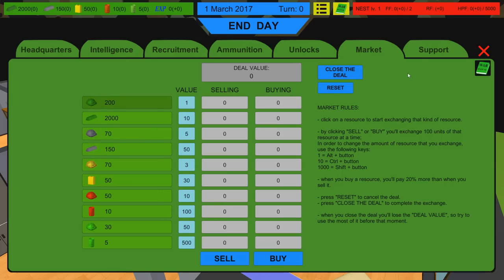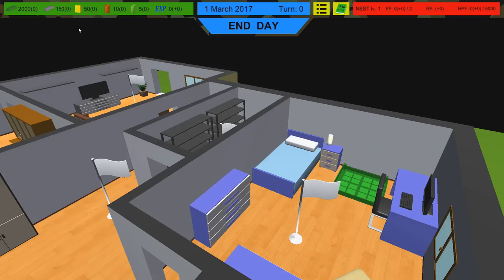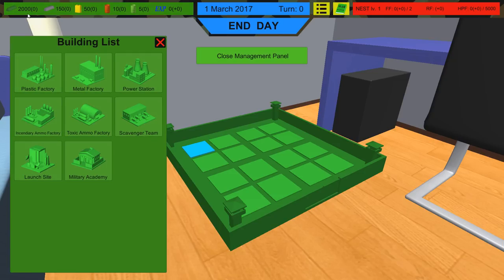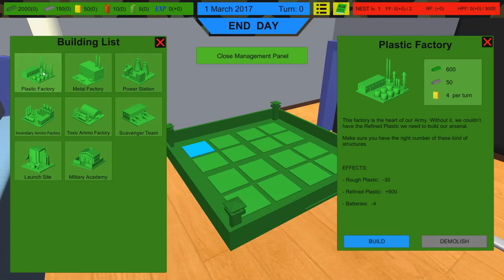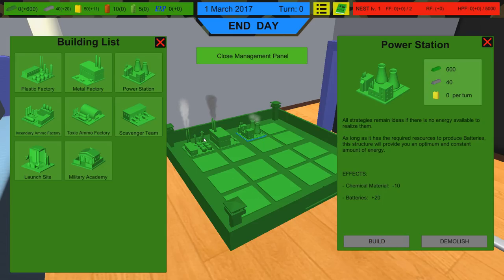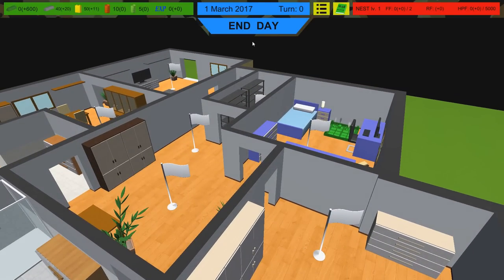There's a market where we can buy more supplies. If you go to the HQ management menu, you can manage your headquarters — this is where we produce plastics and other resources. I usually start with a plastic factory, which turns 30 rough plastic into 600 refined plastic every turn, then a metal factory, and a power station on the first turn — so you're producing metal, plastic, and batteries for all the toys you're using to fight the enemy.